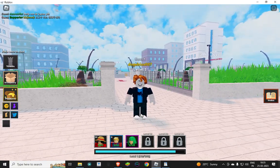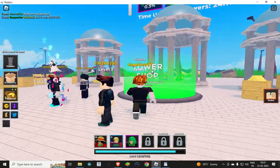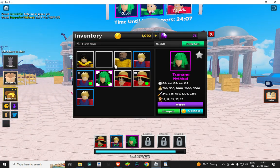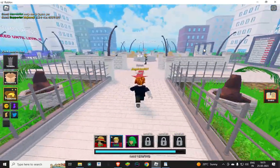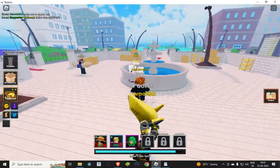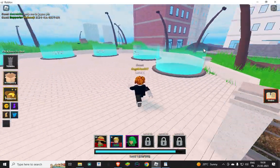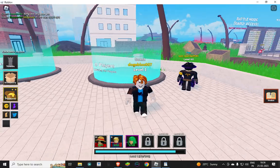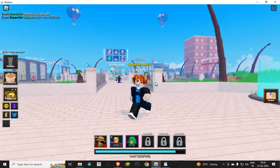I hope this video helps you. If you're new and don't know how to play, just redeem the codes and buy towers from the shop. Equip them from your inventory and go to the map. Teleport there, choose the level, and start the game to fight with your fighters.